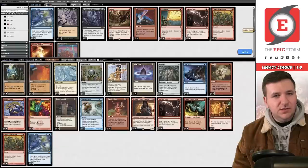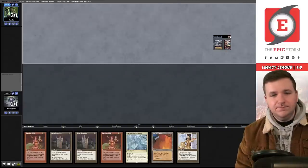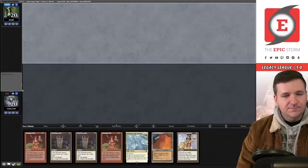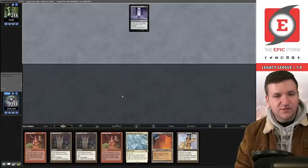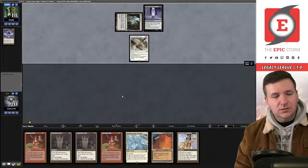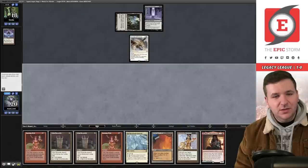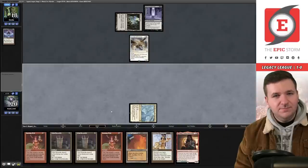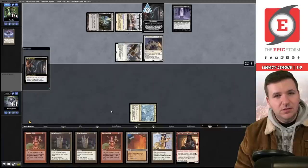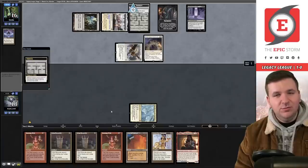Game three — this hand can beat a Ley Line even if it can't beat an Archon. Opponent mulligans to six. We keep. They play Ley Line of the Void from five cards. Opponent plays Ancient Tomb and Lotus Petal. We play Gardens and pass. Opponent follows with Mox, Ancient Tomb comes in tapped. We have two Echoing Truths and one Void Snare.